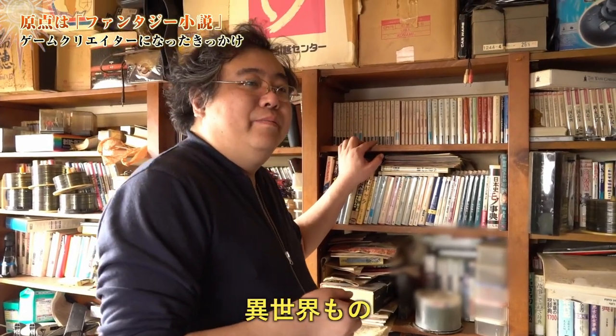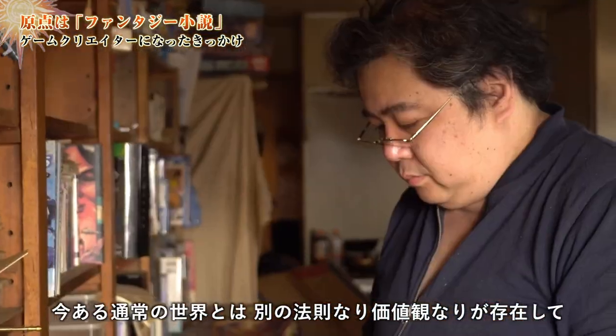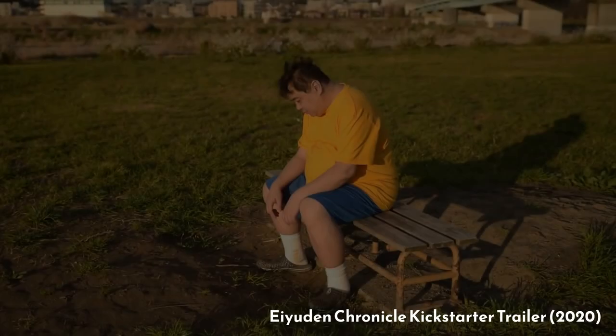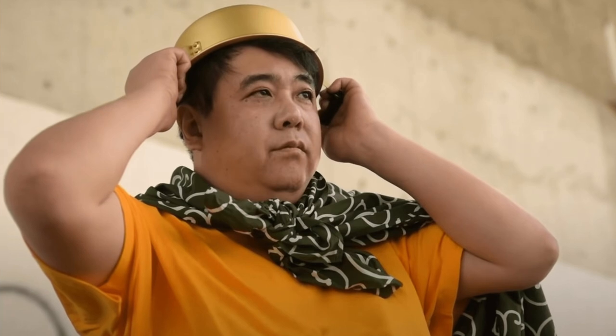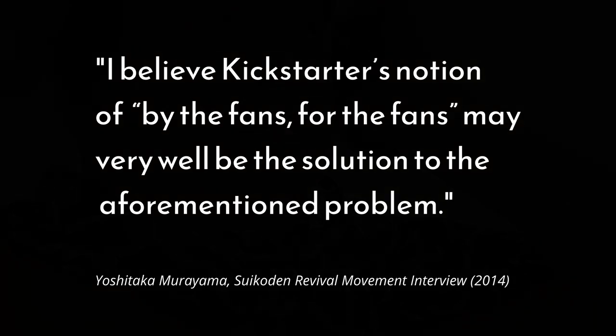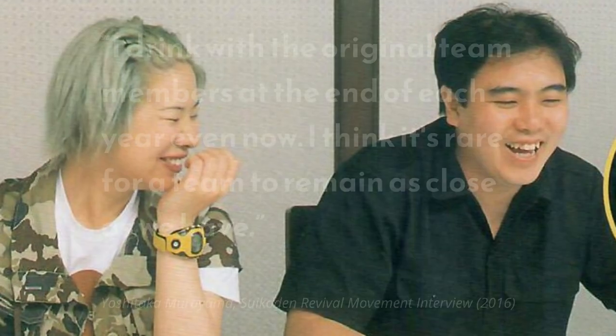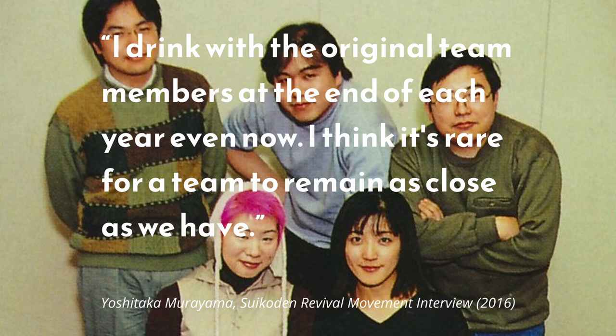The scenarios for these games were written by the late Yoshitaka Murayama, whose knack for writing relatable characters and attention to detail bolstered the world and story of each game. After leaving Konami in 2002, Murayama would continue writing stories for various other projects from his own company, Blue Moon Studio. In a 2014 interview, he expressed his frustration with the state of consumer game development, remarking that Kickstarter's notion of 'by the fans, for the fans' may very well be the solution to the problems facing small developers. Throughout all of this, Murayama remained in close contact with his friends on the Suikoden team, remarking in 2016: 'I drink with the original team members at the end of each year, even now. I think it's rare for a team to remain as close as we have.'